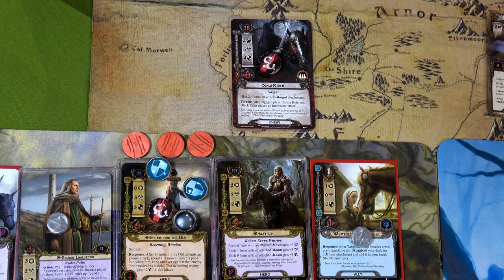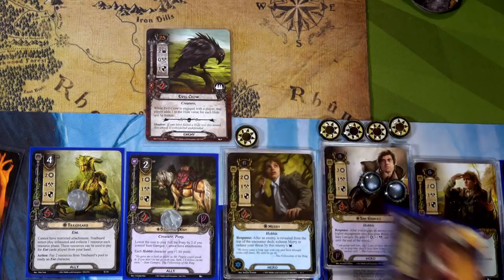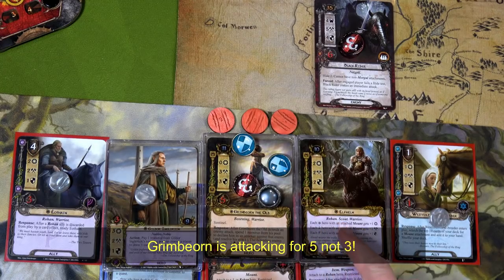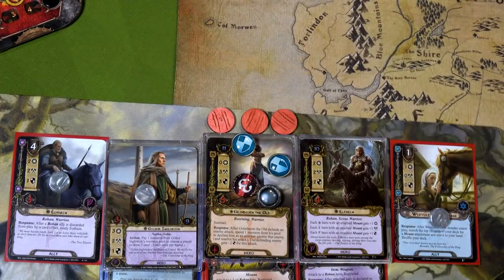I want to attack with Elf Helm to kill the Black Rider together with Grim Bjorn so we can retrieve a Rohan ally from the discard pile via Gúthwinë. On the Hobbit side: Merry has one attack, Sam has one — but we have Rosie Cotton! She adds her willpower to Sam's attack, making it three, plus one from Merry — Evil Crow is toast! Over here, Grim Bjorn attacks for three, Elf Helm for two plus two from Gúthwinë equals four — seven total minus four armor is three damage on the Black Rider. We destroyed it and grab the Snowbourn Scout from the discard pile.